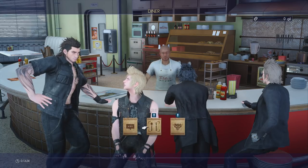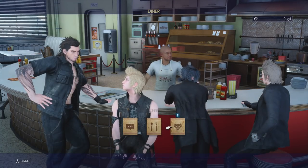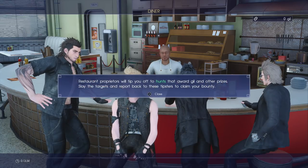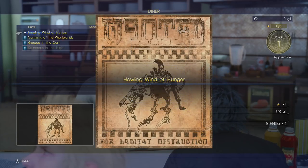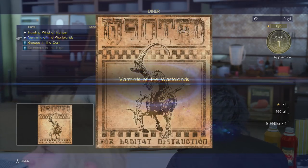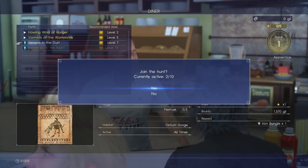Hunts are something you're going to want to do a lot of in Final Fantasy XV. These allow you to accumulate experience, item rewards, and Gil, and you get them from tipsters. If you're not playing an updated version of the game, you may only be able to select one hunt at a time, so I do recommend updating your game if you're not on Windows or Royal Edition in order to be able to select up to 10. We're going to start by selecting all three hunts currently available to us.